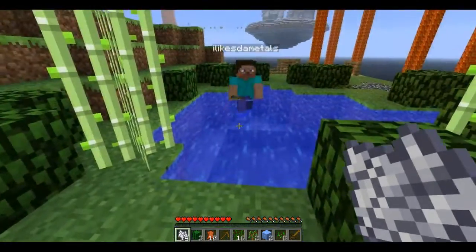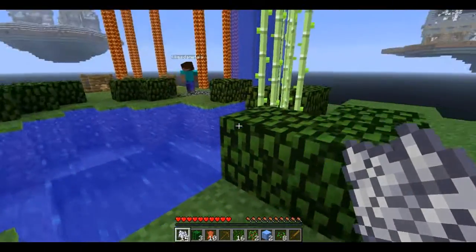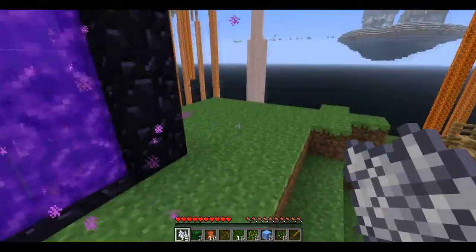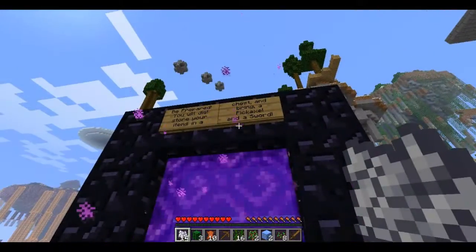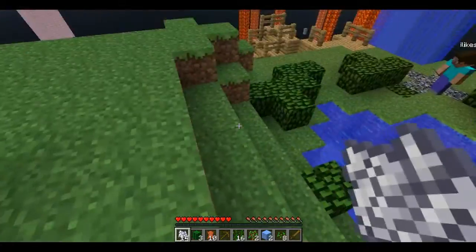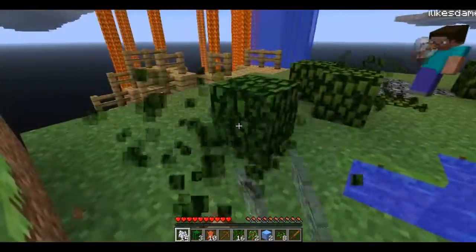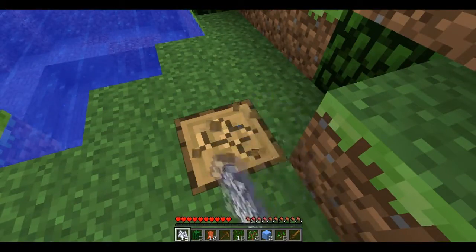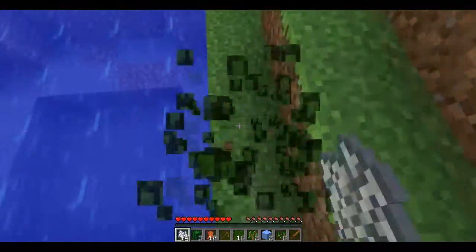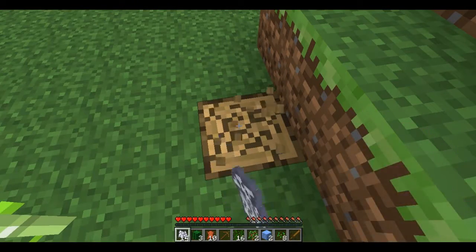Now we can make a cobblestone generator since I have buckets of lava. You should have two pieces of ice — be prepared, you will die. Store your items in a chest and bring a pickaxe and a sword. We don't have a chest yet. So we're gonna have to build a house. I don't exactly know what the purpose of this map is — I think we just try to get to each island.